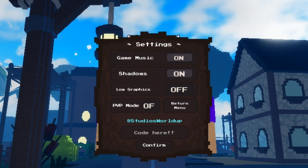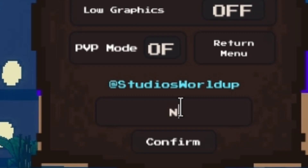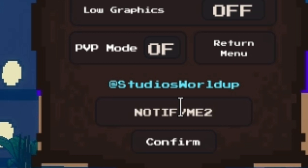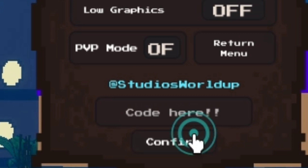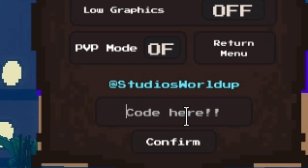Now we're gonna redeem the next code, which is 'notifyme2' with an exclamation mark at the end. Use this code only when you want to notify yourself where a fruit spawns. Make sure you have enough level so you can go to any island easily and get the fruit.